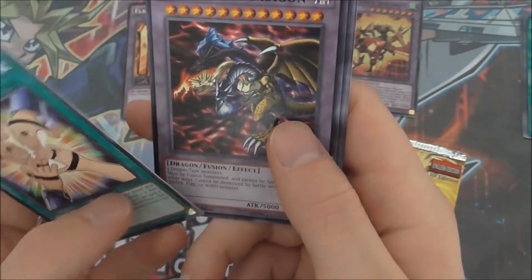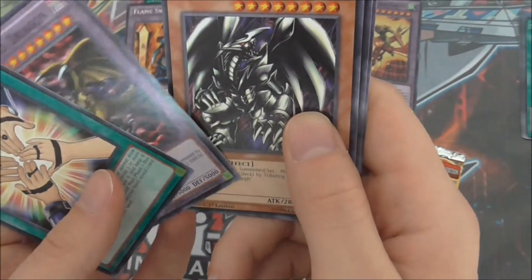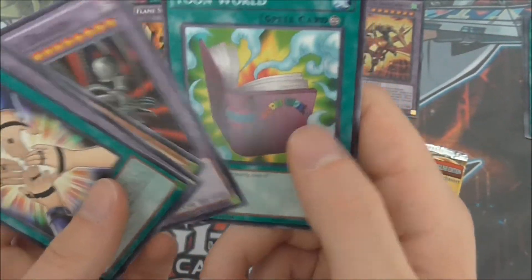Symbol of Friendship, Five Faded Dragon, Red Eyes Black Metal Dragon, Black Skull Dragon and Tomb World.